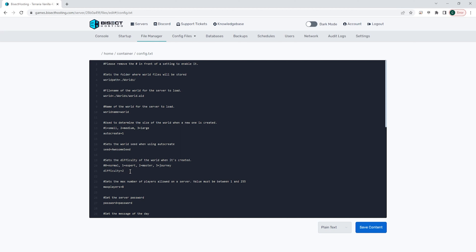Once we have that changed we now need to make a new world for the Terraria server to load in. To do so we're going to look for the world equals line. We're going to change the word after the slash and before the period — where it says world, we're going to change it to BisectHosting. We also need to change where it says world name equals further down, and change world name equals to that same name that we just changed prior. Once we have the new world set and we have changed the difficulty, we can choose the blue save content button.